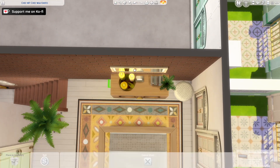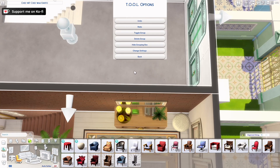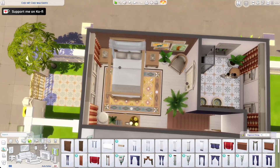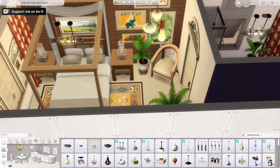I think a lot of the items we got could be used with a boho kind of style, because you have a lot of wicker detailing on some of the stuff. I might actually build something boho-inspired — I've been meaning to do that for quite some time but haven't gotten around to it.